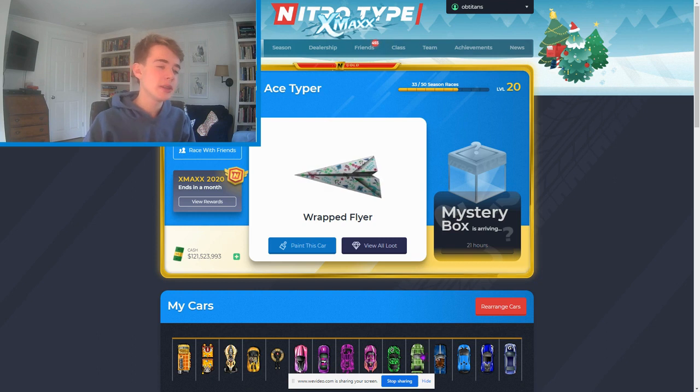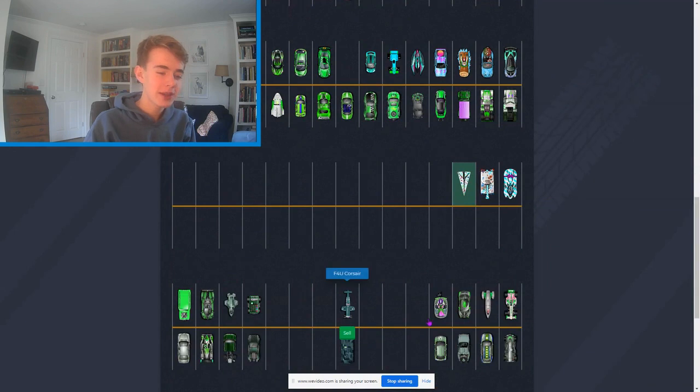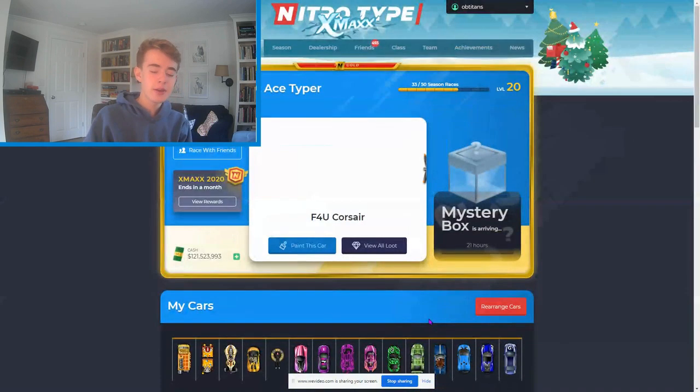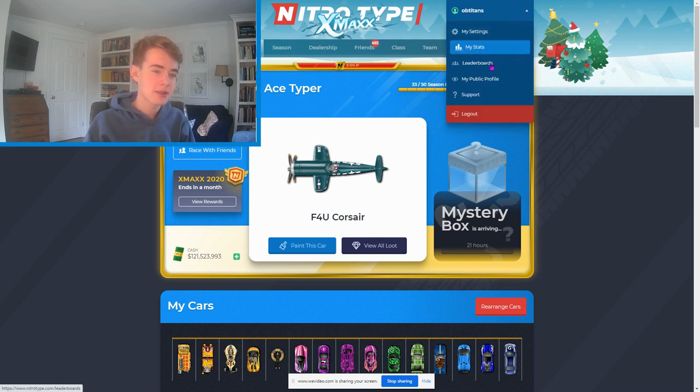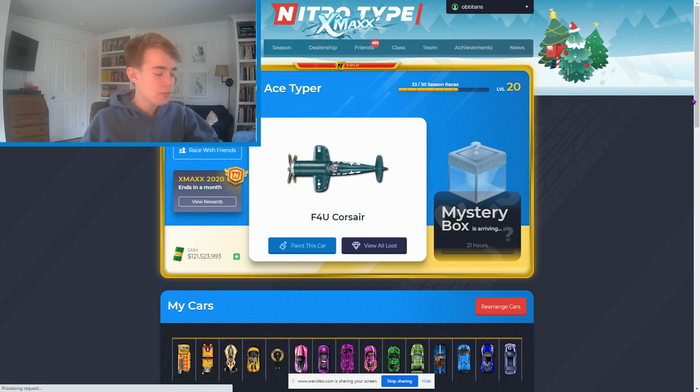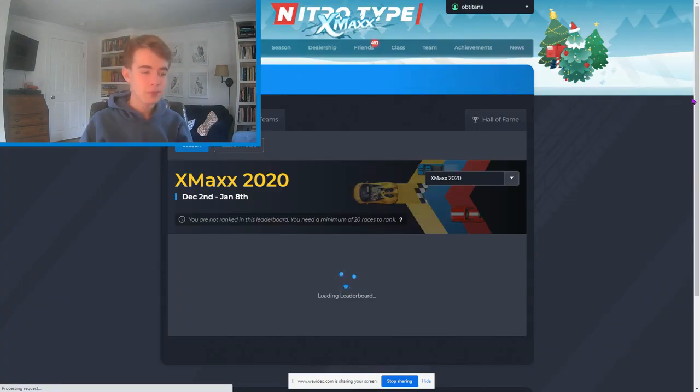What is Blitzing used for generally? The first thing I want to talk about is getting more King of the Race cars. If you do more races in a faster period of time, obviously you'll get to King of the Race cars faster. This isn't as strong a reason as the other ones because you could just race King of the Race cars. But this brings me to the main thing that Blitzing does for you — and that is the leaderboards.